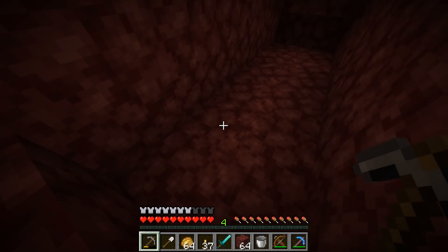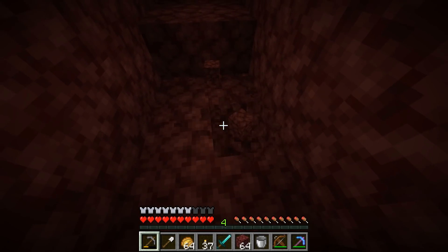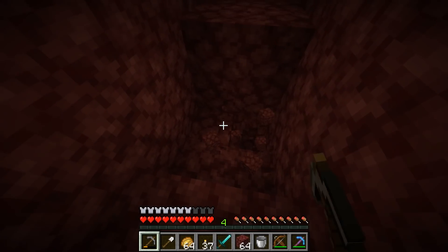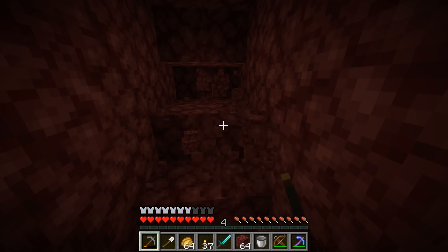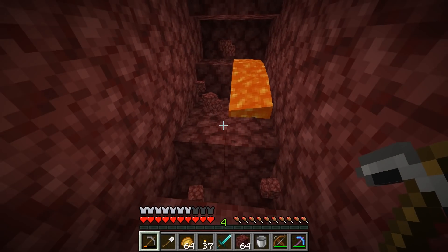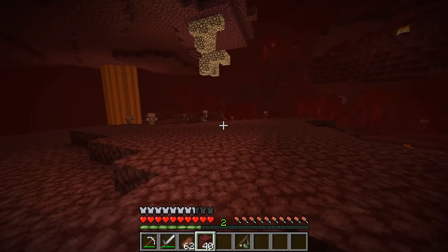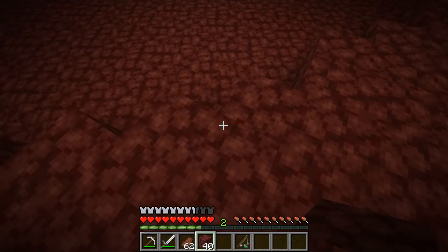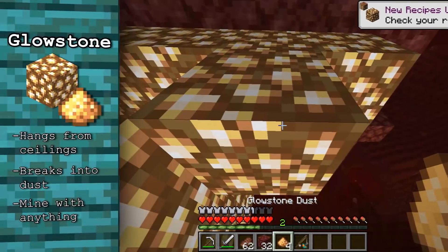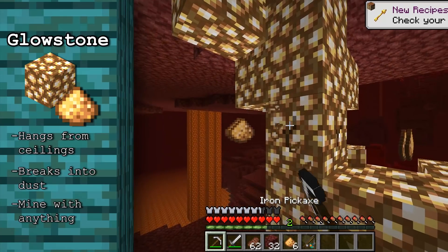Anyway, no matter your method of mining, you'll be doing a lot of digging for at least one of the resources you can find in the underworld. Let's get to the resources you want to find, how to spot them, and the most efficient ways to grab them. First off is glowstone, which is a fragile, light-emitting block found in all biomes that hangs from ceilings. It's the easiest to find, as all you need to do is look up when you explore.